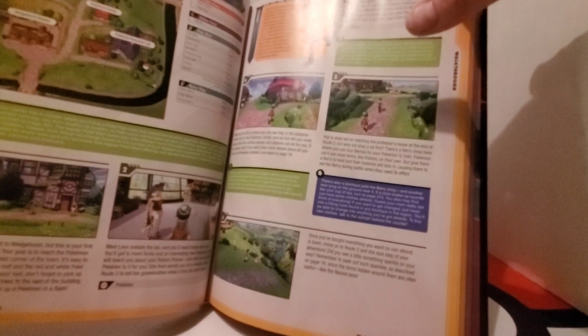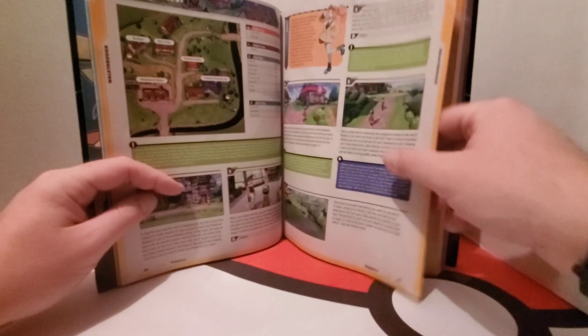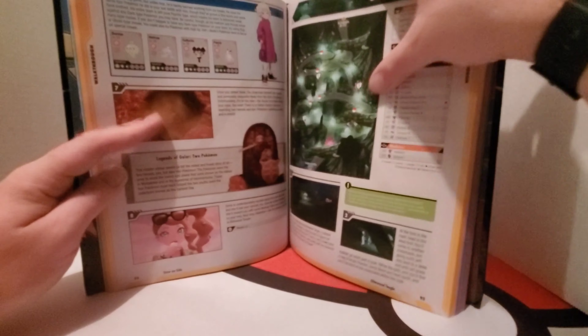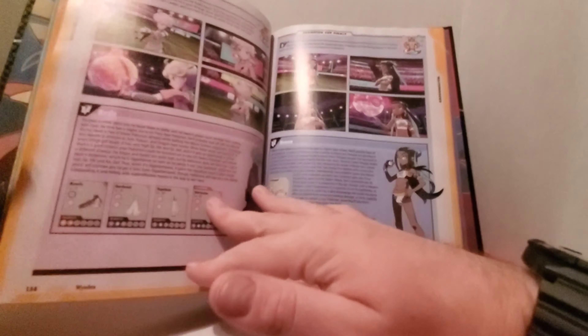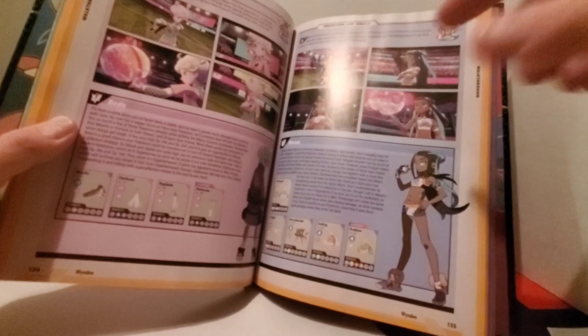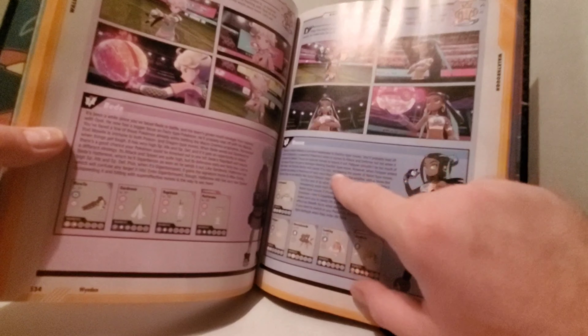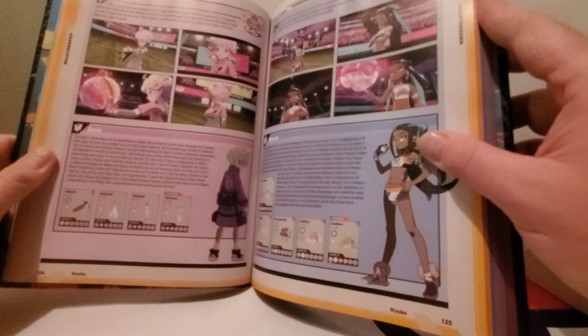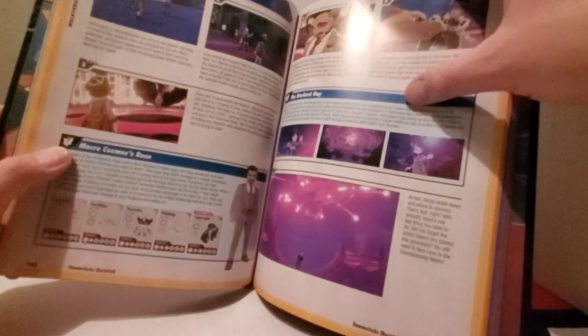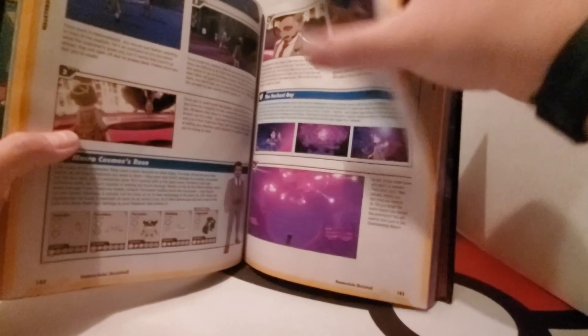The guide gives you a map of each area and lists what each location is, so you know where to find things right away — like a beauty shop or whatever. It gives you a comprehensive step-by-step walkthrough that even lists some of the trainers you'll battle and what Pokemon they'll have. It also gives a little backstory — it's not just cut and dry like 'water-type gym, use electric-type Pokemon.' It gives you a bit of the story about who the gym leader is. And you often have to go back to areas marked as 'revisited.'